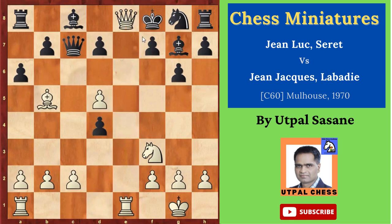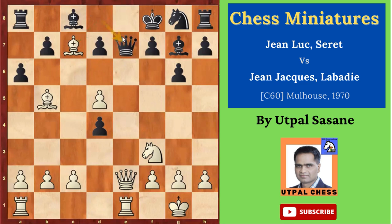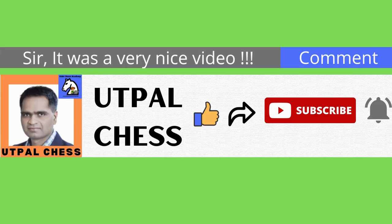This was deflection tactics. The queen was controlling the e8 square, blocking white's checkmate. So white needed to deflect the queen. The move was bishop takes c7 — now the queen has to either capture or move. Queen e7 was actually better; at least it could stop the checkmate. But even then, bishop d6 follows, and if you capture again, the same result. You could play moves to stop the checkmate, but you are losing too much material. No use.